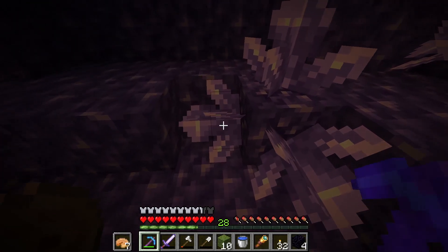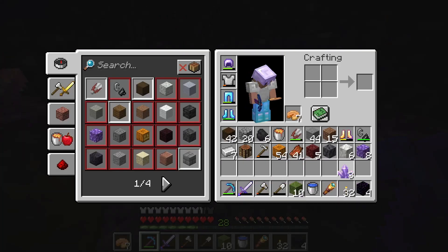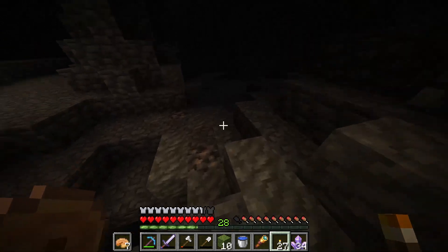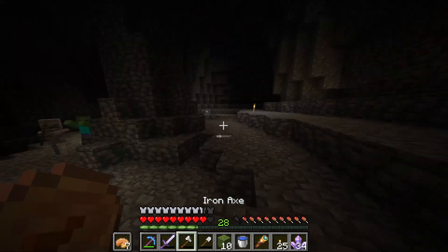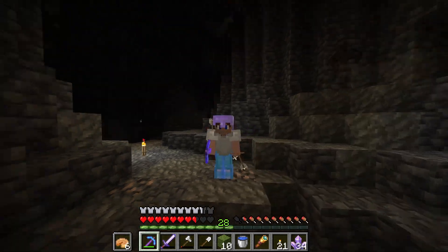And on the topic of getting distracted, with my silk touch pickaxe, I can get these crystals. That could be pretty cool for interior design. I wish I got that on camera — I just fell down here and I hit an MLG water bucket from all the way up there. You guys just gotta believe me. And that is, if I'm not mistaken, an iron vein.